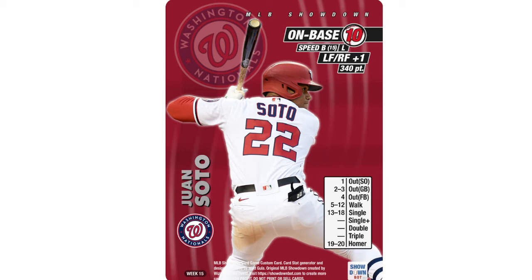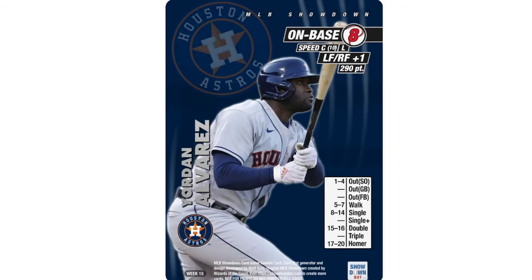Next up, Yordan Alvarez — worst player of the week. He went 0-for-11, just a bunch of strikeouts, pretty rough week. Though as I'm recording this he just hit a home run — a little bit of serendipity. He's got .350 on-base, so we're looking at the eight with a ton of power. Low walk but high single range — eight through 14, 15 doubles, 17 home run, C-speed. He's got around 15-16 home runs. He's gonna be a power monster, but he really pooped out this week.